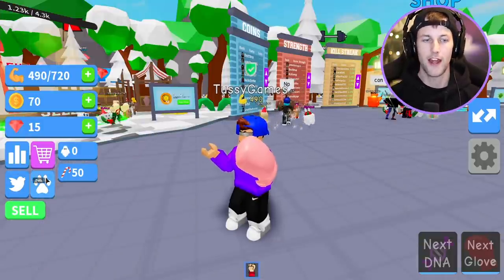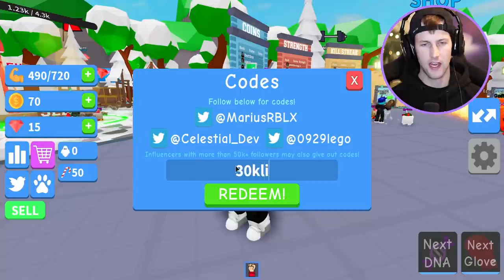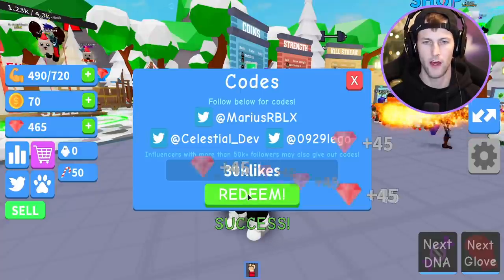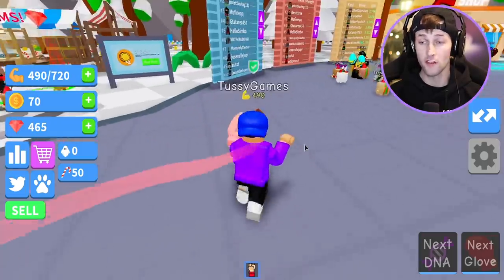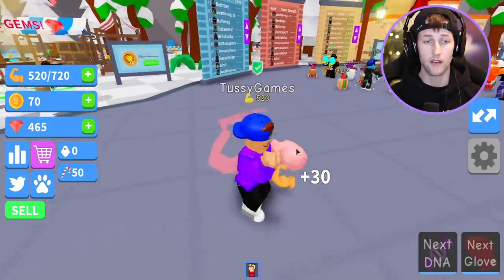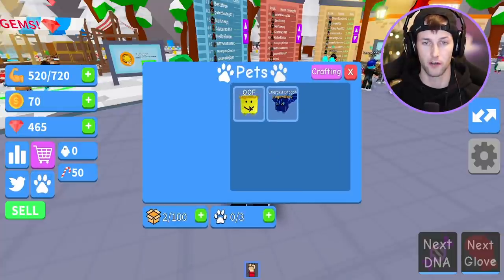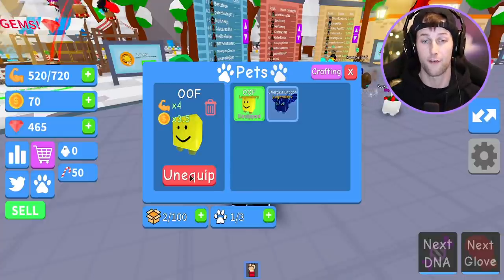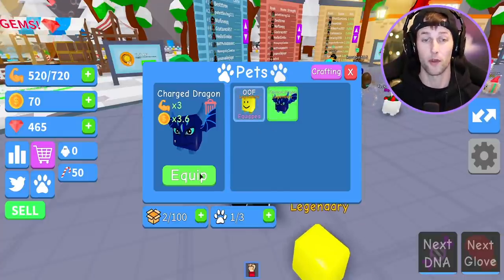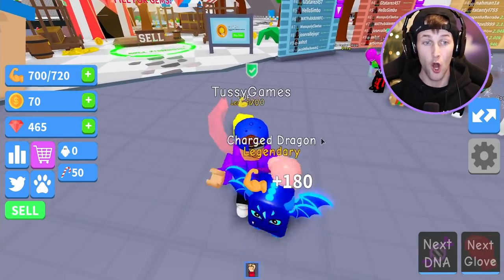Every time I jump into these simulators I just get traded pets for free — I only got one glove out here, I'm looking like a homeless boxer. Let's go ahead and equip these pets. We forgot to enter our code — it was 30k likes. We got a bunch of gems, like 400-something gems! The Oof pet is a legendary, so we get times four strength and 3.5 coins.